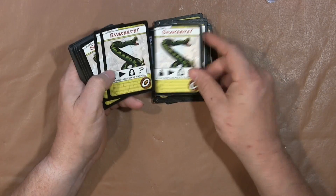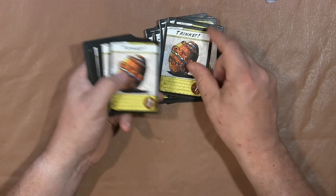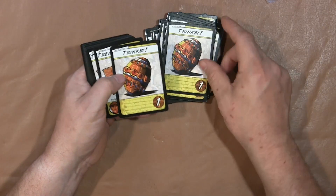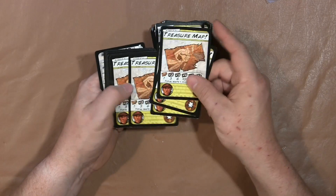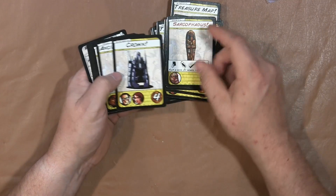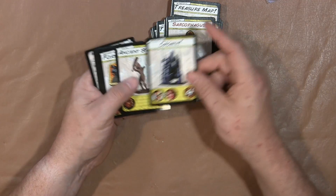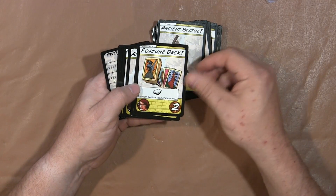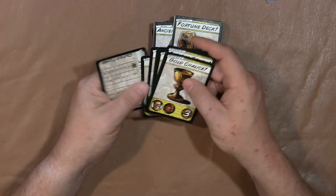Whip, medical kit, snake bites — gotta have snake bites in tombs, right? Trinkets, treasure maps, stone mask, sarcophagus, a crown — that looks more like a helmet — an ancient statue, a fortune deck, a gold chalice, preserved jar, revolver.